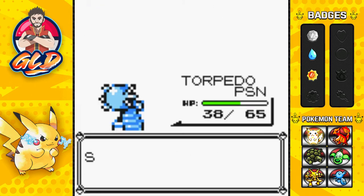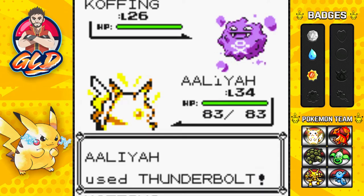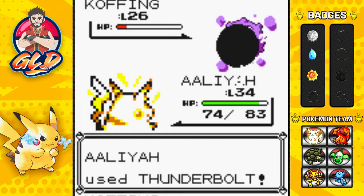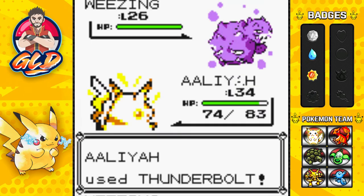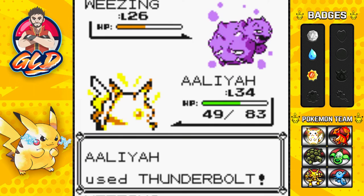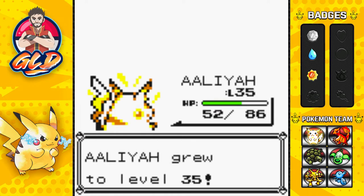Moving on with Aliyah — thunderbolt time. In the last episode I beat trainers using extra moves beyond my usual thunderbolt and dragon rage. It was a little tough but fun using different kinds of moves. Thunderbolt hits — a tackle attack comes back — then thunderbolt for the win. Wheezing defeated and Aliyah reaches level 35.